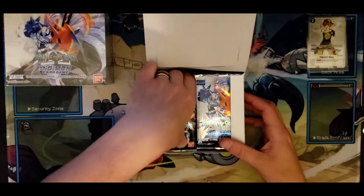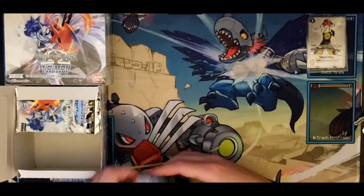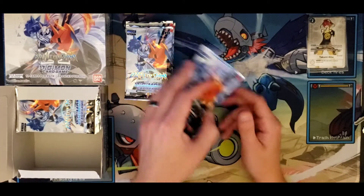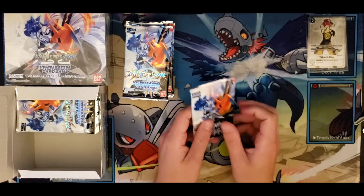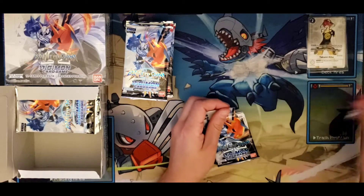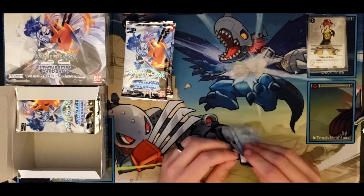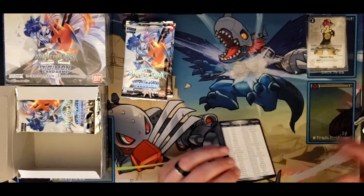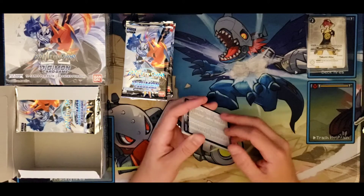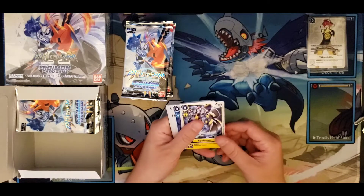They also gave me pre-release packs as an equivalent of dash packs — nothing of really note out of those, no SRs or anything like that. Let's get right into it on the left side. A lot of fun stuff for Ancient Grey, or I guess Greymon Tribal, but a lot of it works with Ancient Grey, which is what I'm gonna try to experiment with. Also adding to blue and green strategies. If I pull the stuff to make Lord Knight, I might make Lord Knight, but I'm not sure.